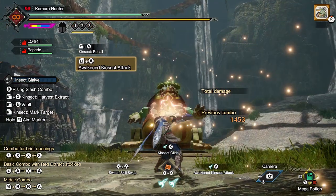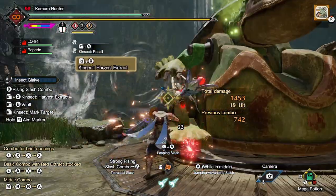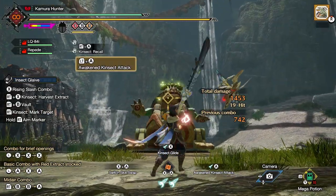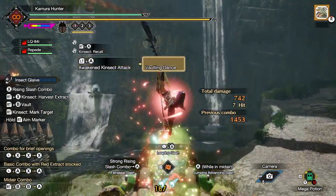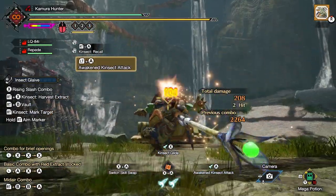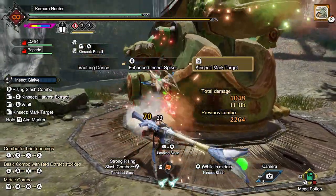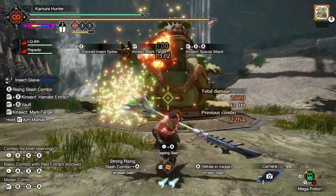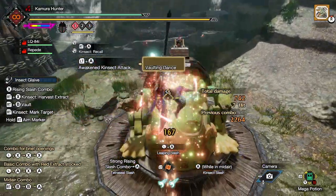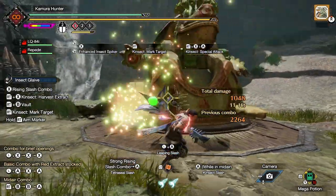If you use an awakened Kinsec attack and you connect with the monster, you will do a vaulting dance. If you're using Jumping Advancing Slash, your vaulting dance will throw you straight up into the air. If you use your strong jumping slash to attack the monster as you're coming back down, you risk blowing up your dust clouds. But if you equip Kinsec Slash instead, your vaulting dance will throw you away from the monster backwards, and then let you use an Enhanced Kinsec Spiker to go back to the ground safely without attacking any of your dust clouds. Once on the ground, you can use your Kinsec Mark target attack, and then right after your Kinsec special attack, to blow all the clouds at once.